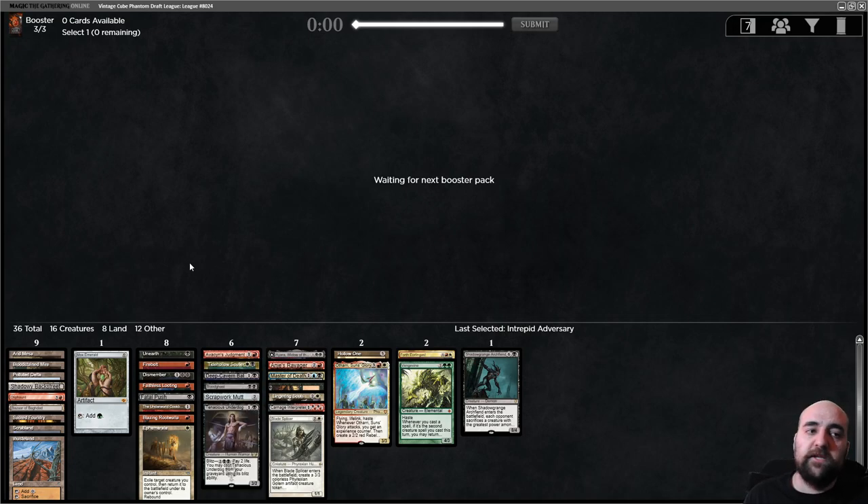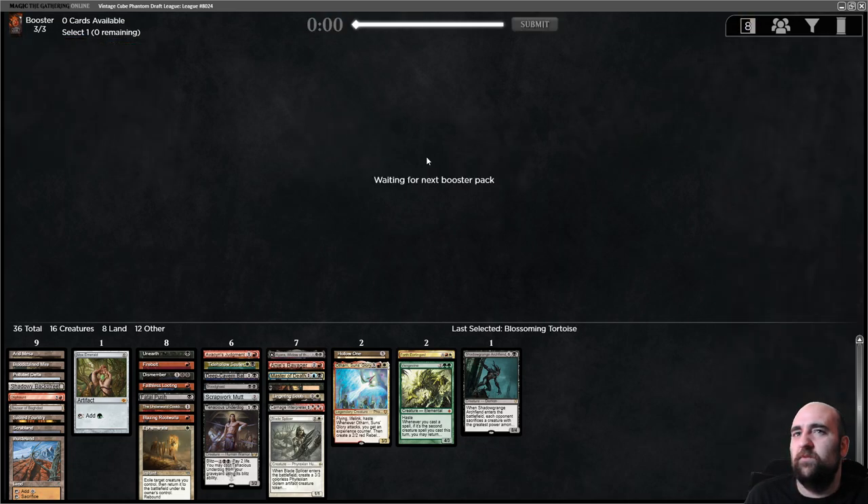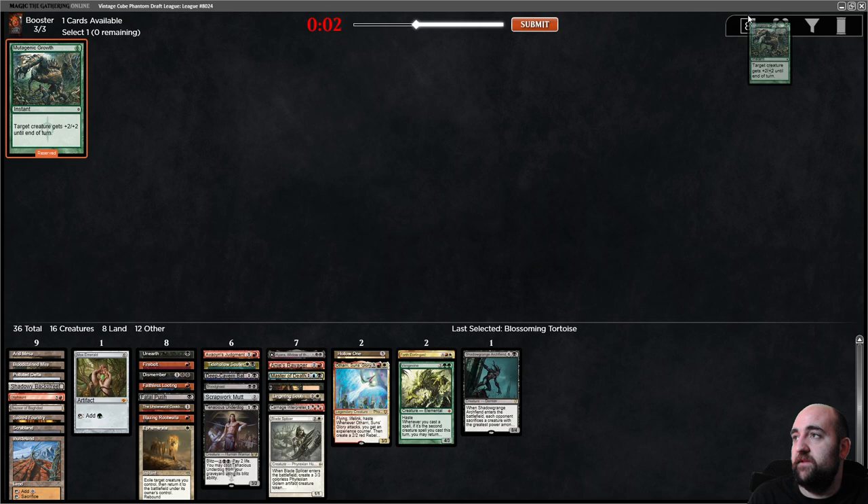Wasteland came back but not Hogaak — Wasteland is very good but still. Let's see our last pick and go to deck building. Mutagenic Growth — we don't want that. Our deck is almost built, we only have to cut a couple of cards. The Underworld Cookbook returns target creature card — hmm, only creature cards. Yara — it's nice with recursive things but we don't really have recursive stuff.